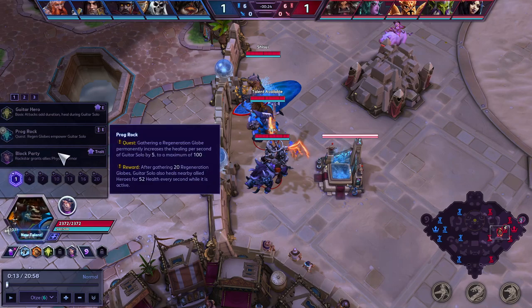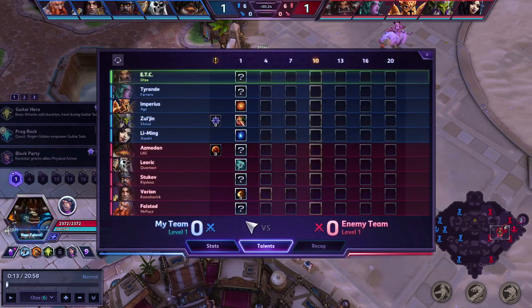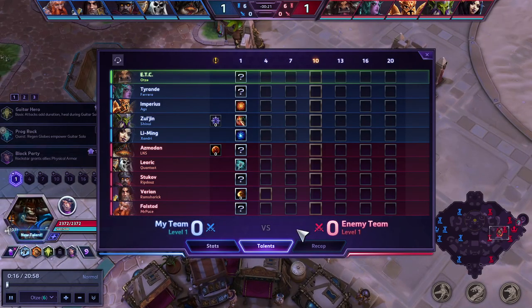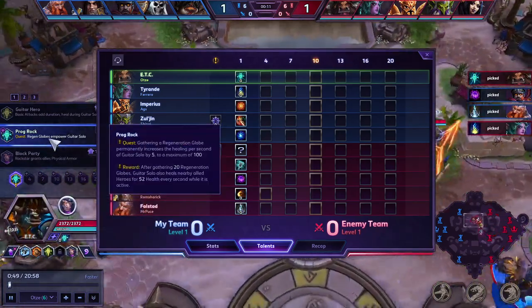Those are the two major decisions. First, Block Party or Frog Rock. Let's look at their team: we have Falstad, who's primarily spell damage, but his auto attacks can be scary, so we might want to wait before taking level 1 until we see what talent he takes. Varian — we also want to see what talent he's taking. Lion's Maw is the least scary one. If Falstad takes auto attack, we probably want Block Party. If he takes W or Q, we're safe to go Frog Rock. We can see he took W, so we're safe to take Frog Rock this game.